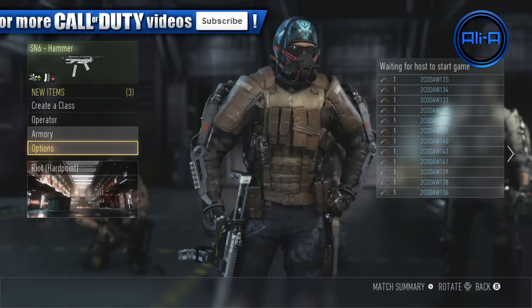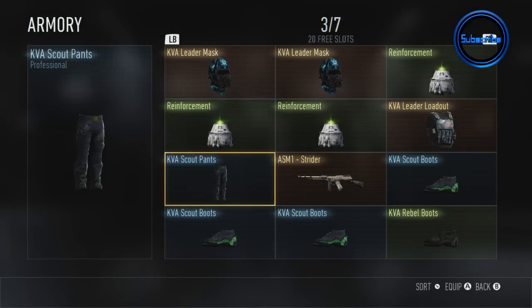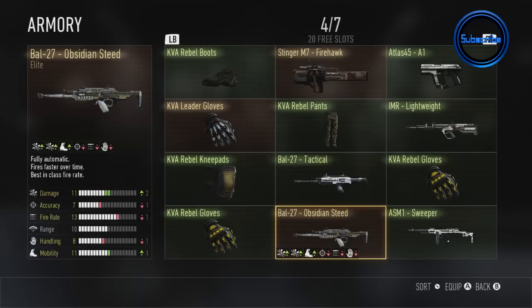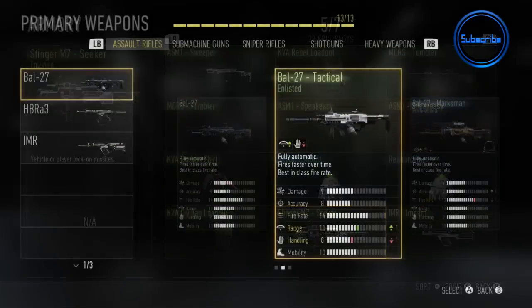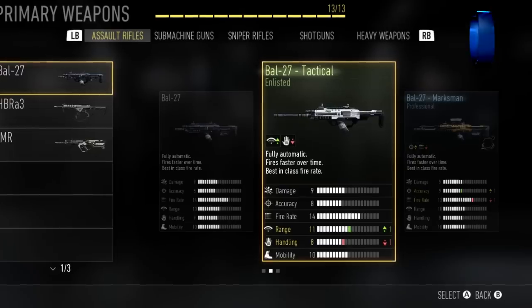Here you can see loads of the different gear and weapons that I actually unlocked through supply drops when I was playing at the multiplayer reveal. You can see there's a ton of stuff in there — different clothing, weapon variations, and reinforcements. Reinforcements is something you can apply to the next game of multiplayer, and it will drop a care package around two minutes into the game for you.